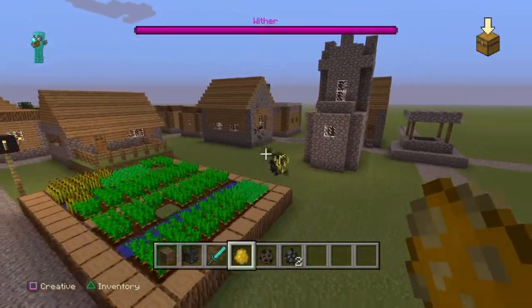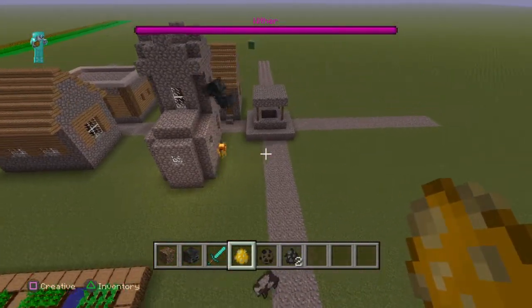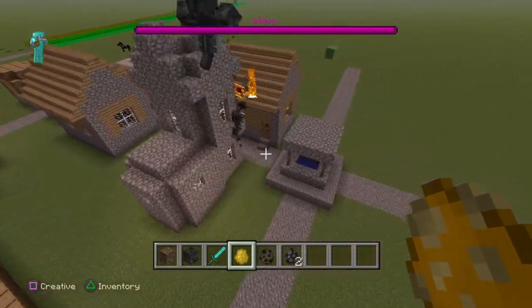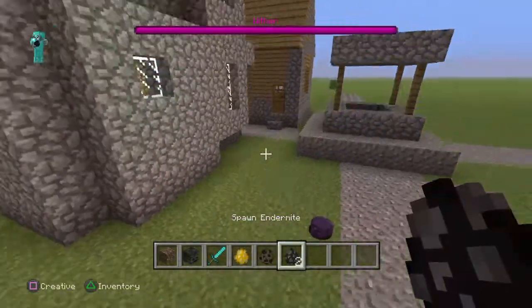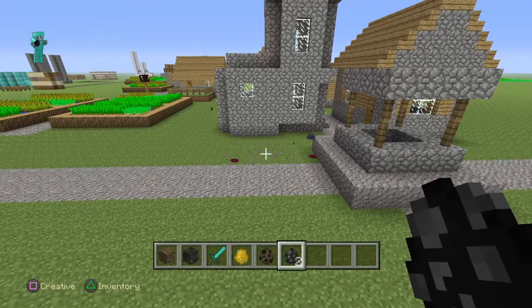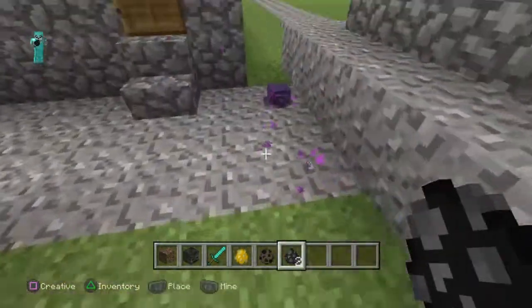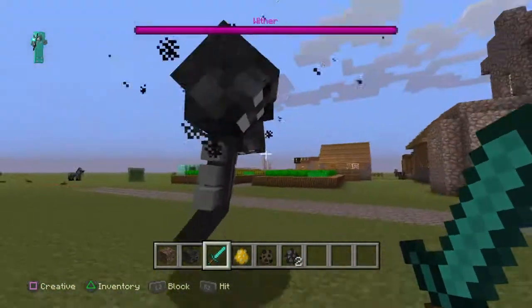Oh, you go blaze! Come on, blaze, you got it! You're running. The other one wasn't this chicken. Now let's try an endermite. Wow, they multiplied just like that. Kill him! Fine, I'll do it myself. But yeah, the Wither pretty much kills anything.